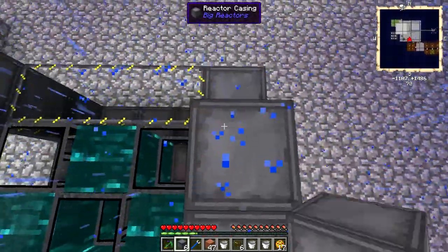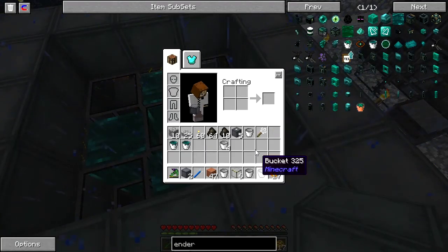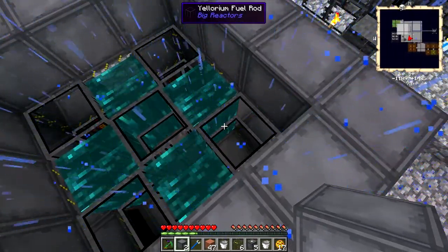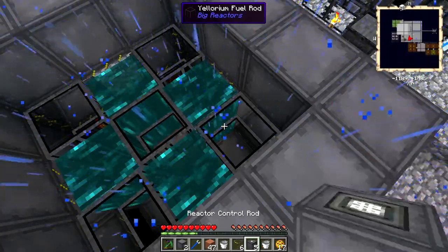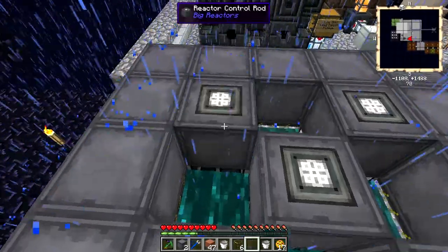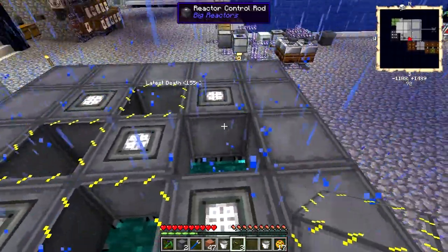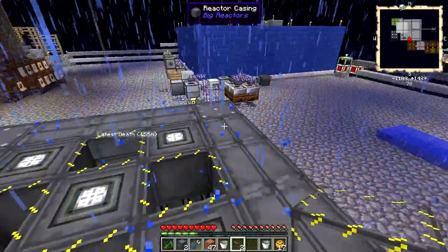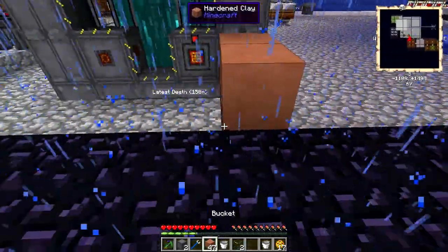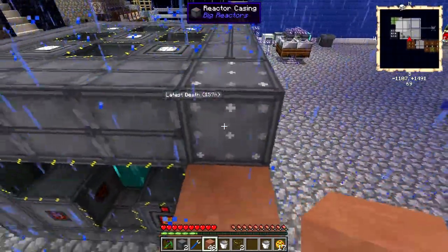I'm going to seal this reactor up. One of the things that you have to do whenever you've made a vertical column of Ylorium fuel rods is at the top you have to put a reactor control rod. That allows you to control how active that column is. When you put the last piece in place, it should form these pretty borders and thus tell you that your reactor is ready for you to troubleshoot, work with, or make power out of.